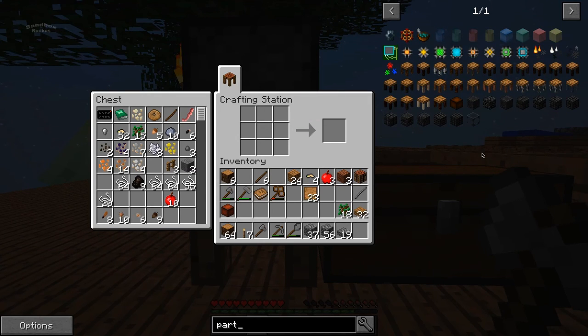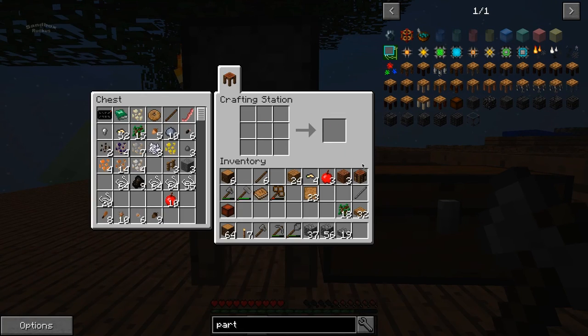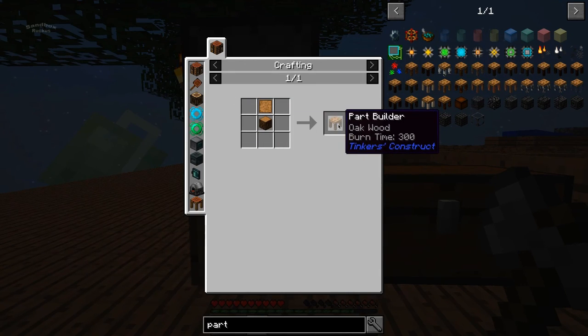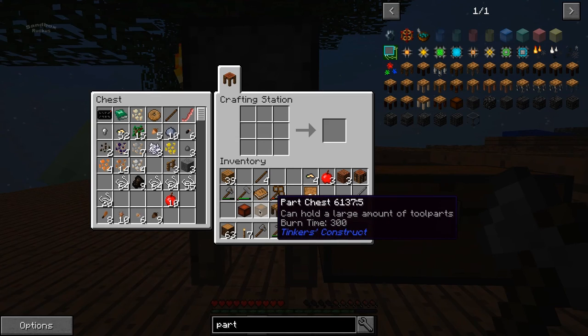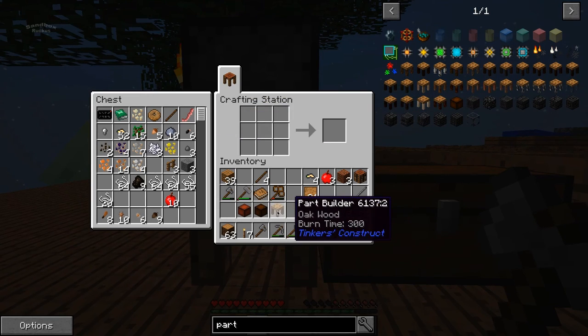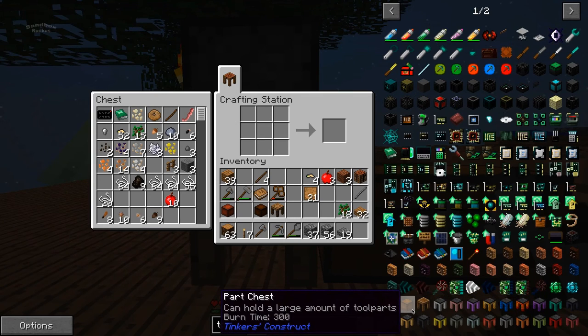Oh, we need a parts builder along with a parts chest. This one we're going to need an actual chest. Parts builder is just a block in the pattern. Okay, we'll make that, get that out of the way. Parts chest — do we have the stuff? All right. So, parts chest, parts builder, pattern chest — we need a tool station.